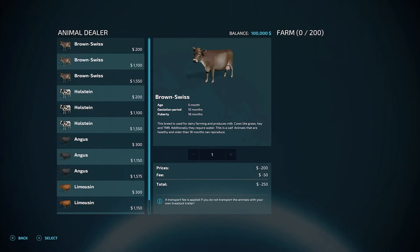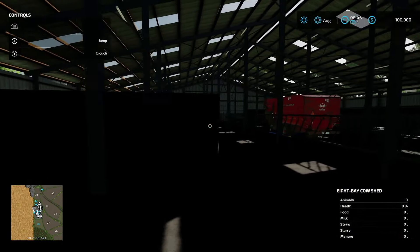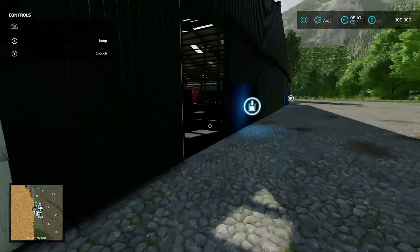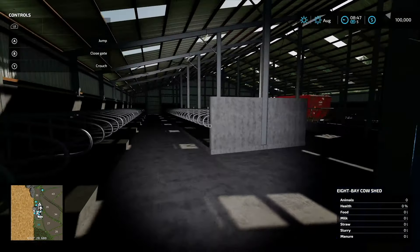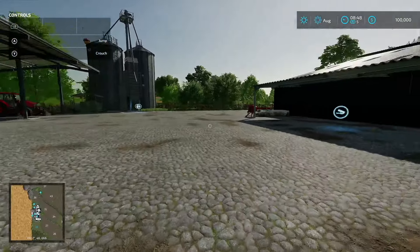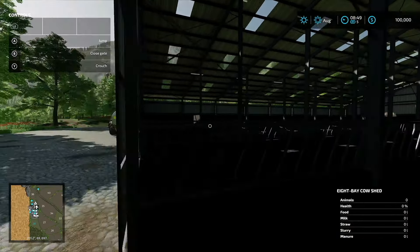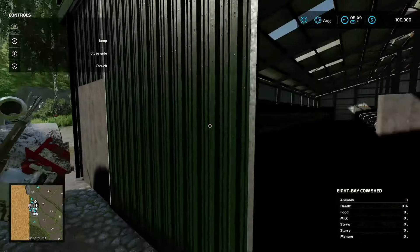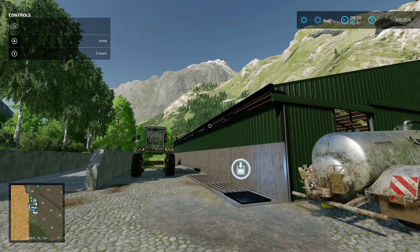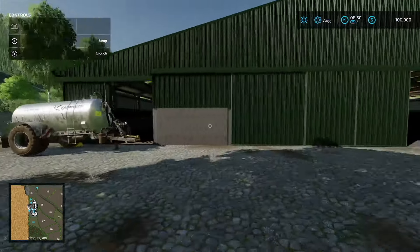Over here is the bale storage, and there's another cow barn with room for 200 cows. There's a milk trigger here, though it's not very well-defined — no milk tubs to clearly indicate it. We also have a repair trigger, a fuel tank, starting equipment tucked away, another bale storage, and a silo. The slurry is on the back side, confirming milk is on the other side.